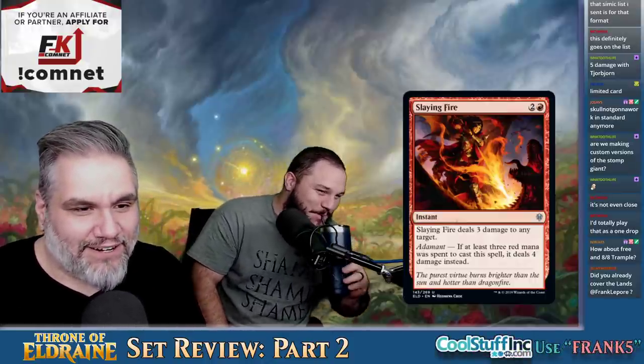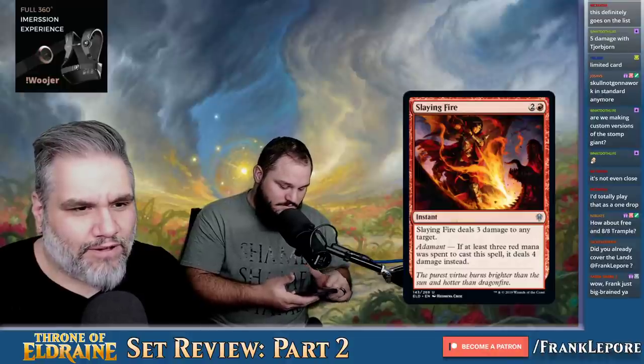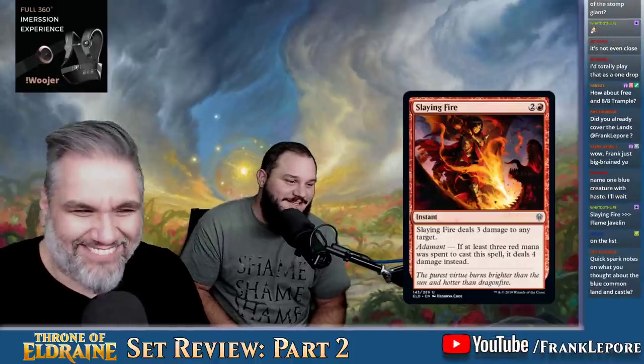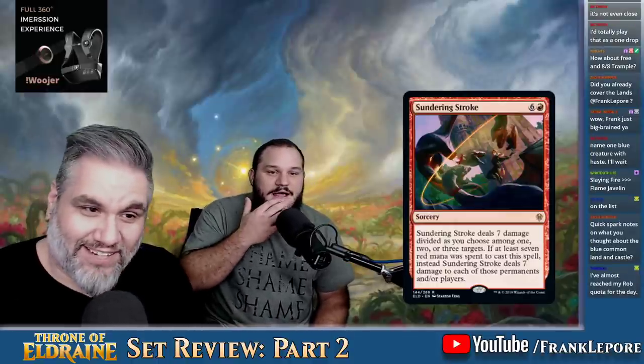Slaying Fire — three mana deals three damage to any target. If you spend all red mana, it deals four damage instead. It's junk. It's a Flame Javelin in the mono red deck. I like this card a lot.